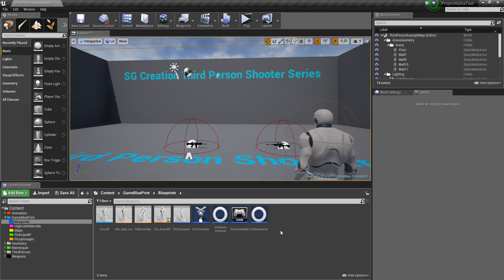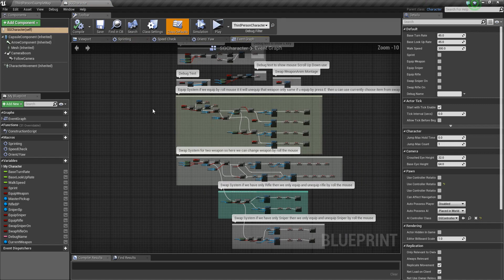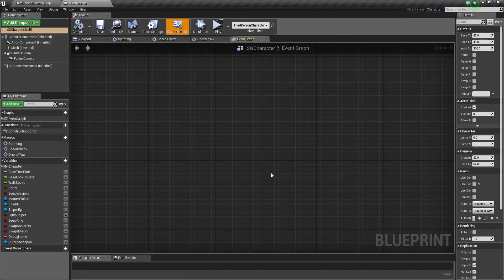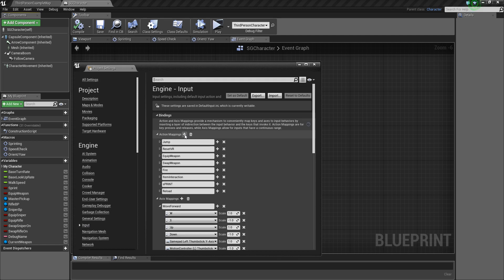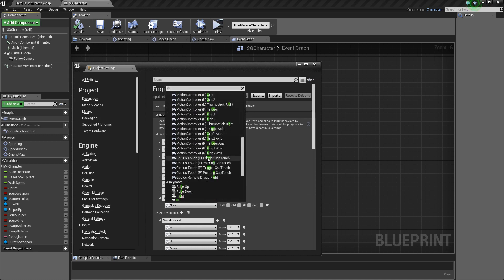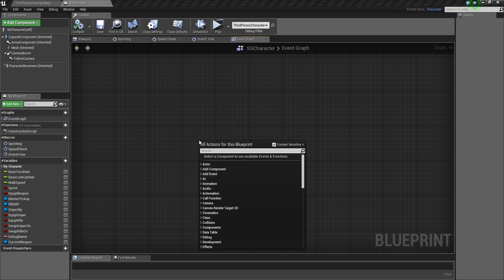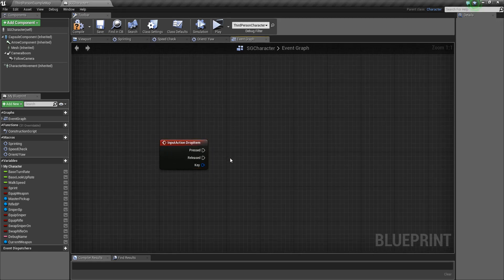First you need to open your third person character — we already have everything set up. We need to create a new dropping function system. Go into Project Settings, open it, and create a new Action Mapping. Name it 'Drop Item'. I use G for dropping the item, use whatever key you like. Everything is saved.